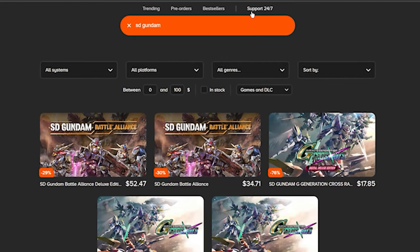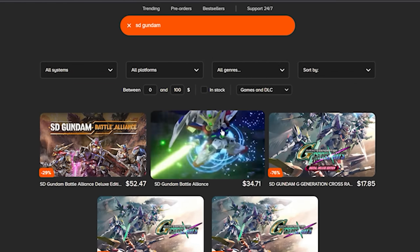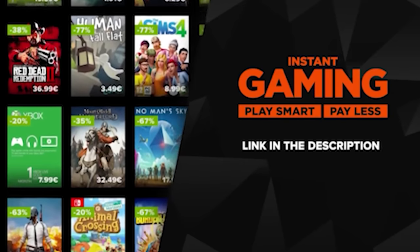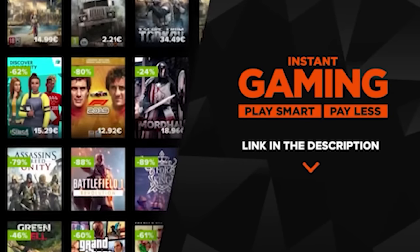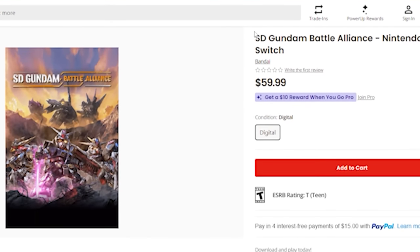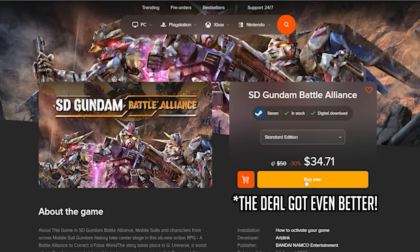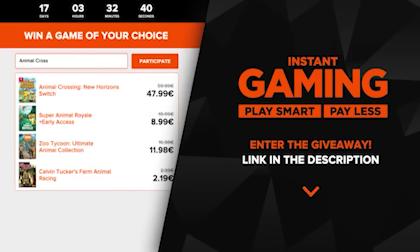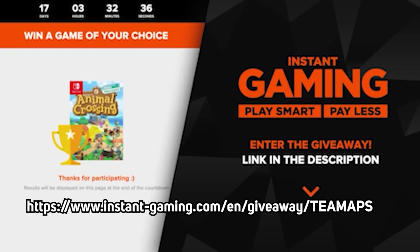I finally have time to get my copy of SD Gundam Battle Alliance. If you haven't tried it yet, I suggest ordering it through Instant Gaming, the sponsor of today's video. Instant Gaming is a website that sells games for all major platforms at discounted prices you can't get anywhere else. This is a $60 game if you pay full price, but on Instant Gaming it's only $34.84 — that's nearly a 42% discount! Hit the link in the description to enter a giveaway for a free game of your choice. Thanks to Instant Gaming for sponsoring today's video.